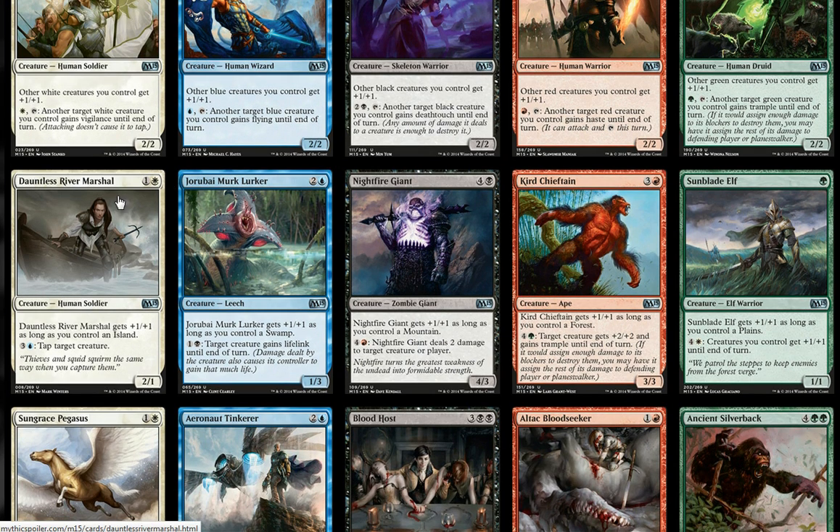There are also creatures that gain plus one plus one if you have a land of one of the allied colors. For example, Dauntless River Marshal is a white creature, but if you have an island it gets plus one plus one. The Kird Chieftain is red, but if you control a forest it gets plus one plus one. They all have activated abilities in that allied color as well, which is rather neat.